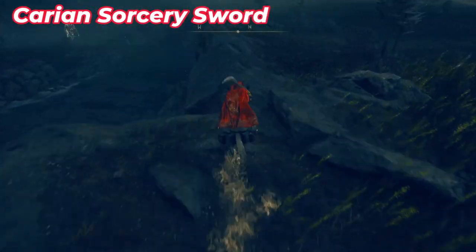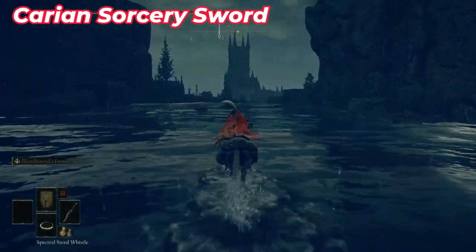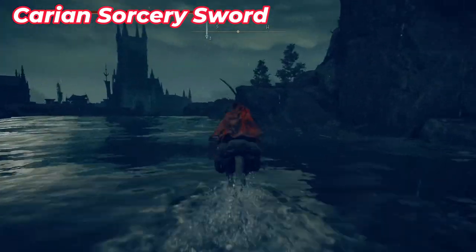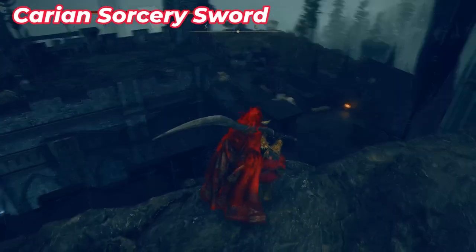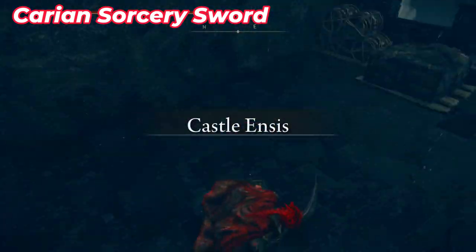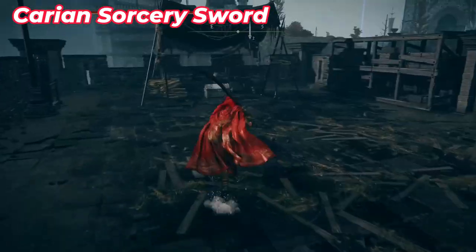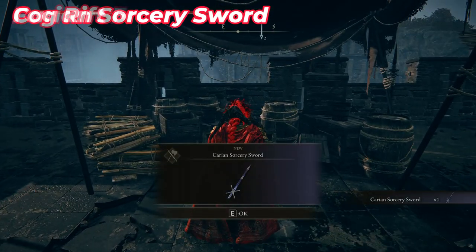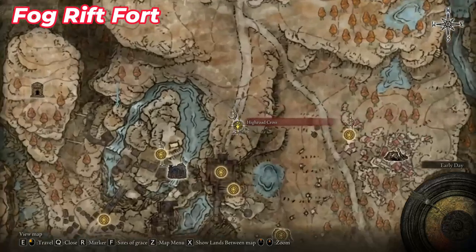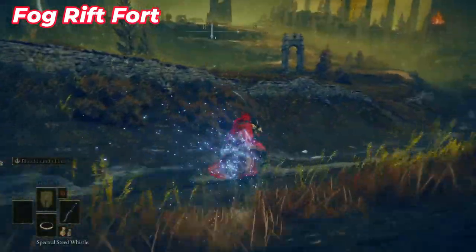Go back to the Site of Grace shown earlier and go inside the canyon. This time don't go anywhere else — just continue your way to the end of the river. When you see a waterfall, go to the right, then jump again inside Castle Ensis. At the end of the rooftop you will find a chest with some items inside.